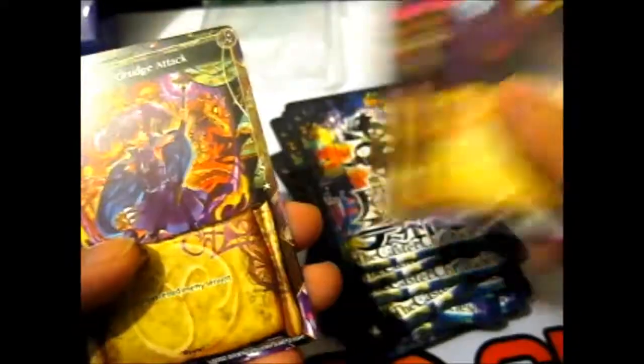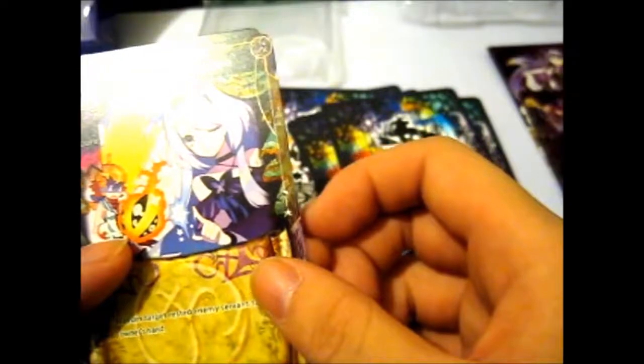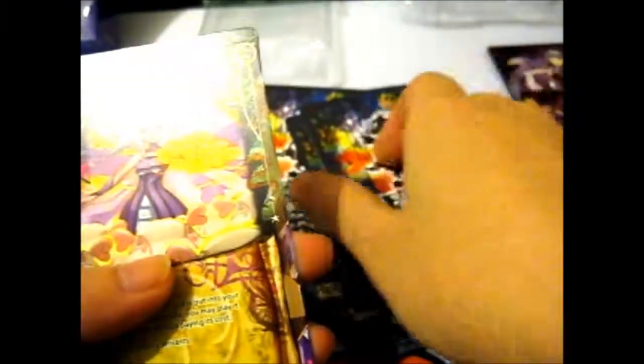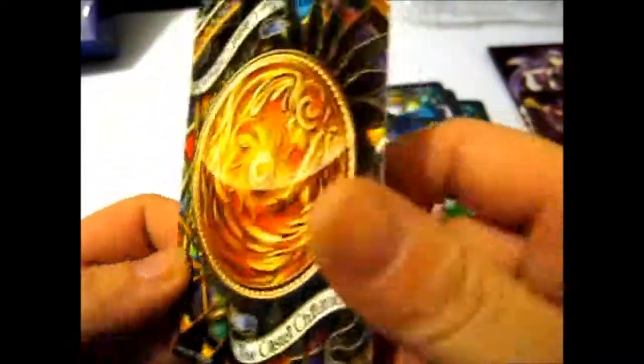Some Conjure cards now. We got Proclamation of Life and Death, Grudge Attack, Forced Repatriation, Kneel Before Me. And this card, whatever that it's for.